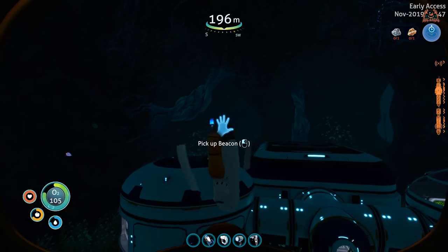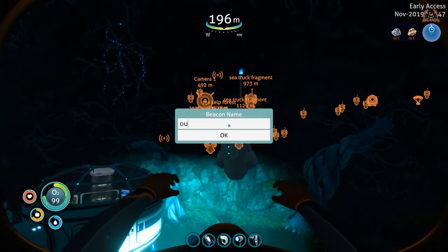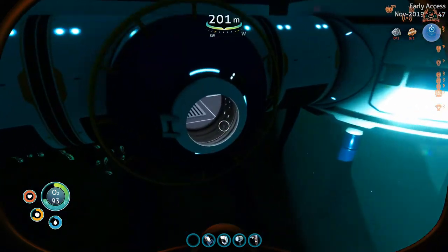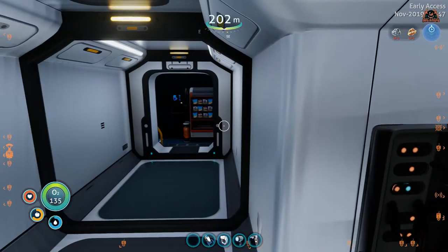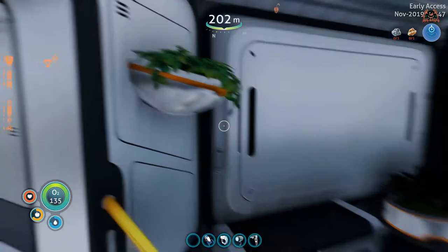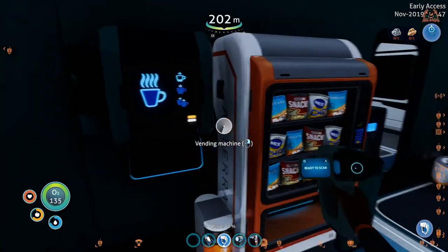There's the hatch — let's get into Research Outpost Omega. I'm going to leave a buoy there so I can come back. It's always worthwhile marking set pieces in Subnautica Below Zero; you never know if additional parts are going to unlock or become more relevant as the story progresses, especially as the game is in beta. Straight ahead we've got a bulkhead and a scannable vending machine.